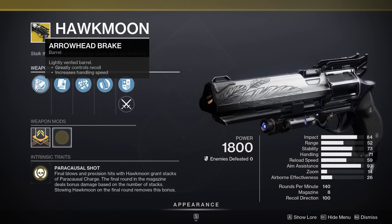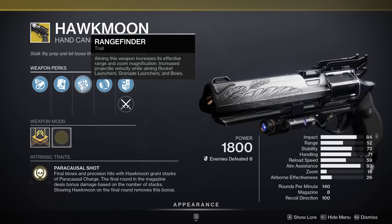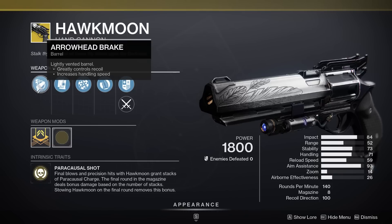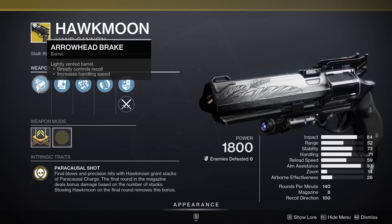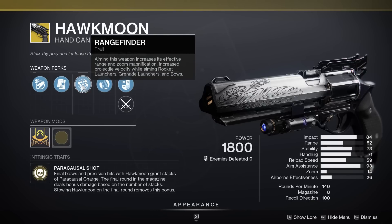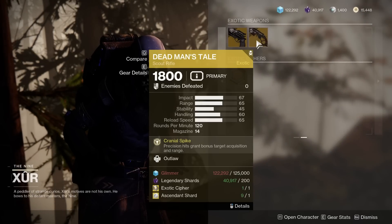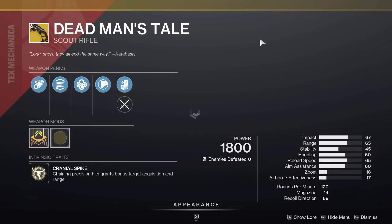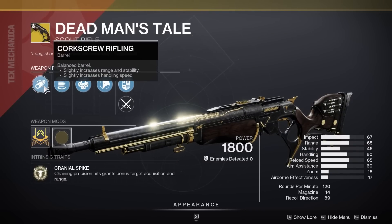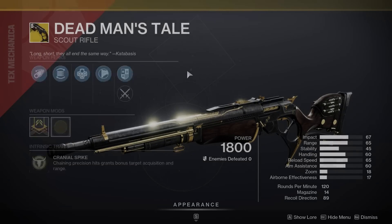We have a Rangefinder Hawkmoon with Arrowhead Break. Rangefinder is very good — one of the best perks you're looking for on the Hawkmoon, some would say the god-roll perk. Unfortunately you want a little more range-increasing stuff, like Hammer-Forged, which would be very good. Overall it's a pretty good roll but I've seen better. We do have Outlaw on the DMT with Flared Magwell and Corkscrew — mid at best.